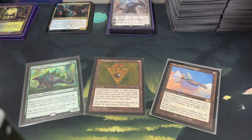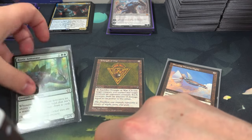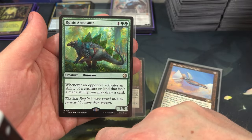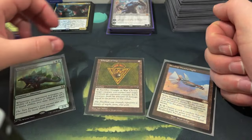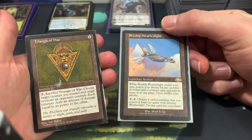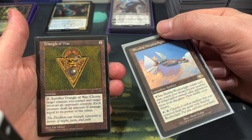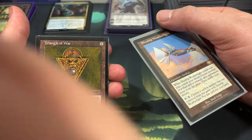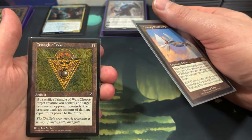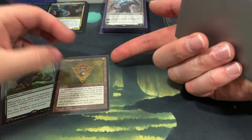Hey folks, real quick - I just wanted to show my mail call that came in while we were doing the Ravnica box. I got a Runic Armasaur because we didn't have one in our collection - it's a really cool green card draw card. You invest mana into a creature and you'll just passively draw some cards. The other two are reserve list cards that almost anybody can afford - going for like two to four bucks each. Triangle of War is an old Visions card that was going for a dollar for the longest time and now it's up to almost three bucks.